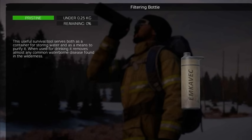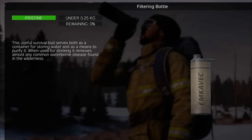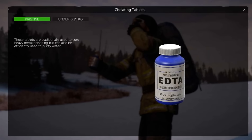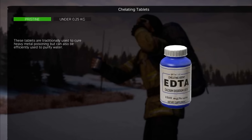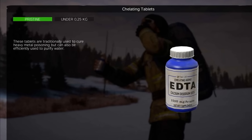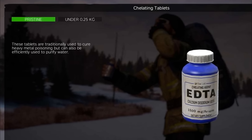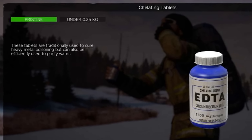The filtering bottle might not work on every waterborne disease, but almost any waterborne disease. Also, the new chelated tablets can be used to purify water. I believe what they're trying to do with these two new items is make them useful on all of the maps, not just Sakhal, so they'll probably be useful on Chernarus and Livonia in some way.